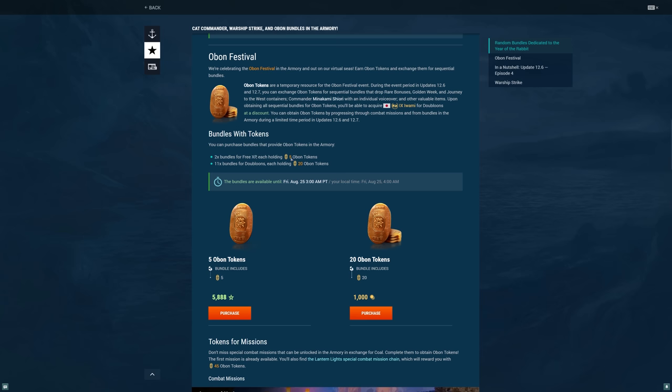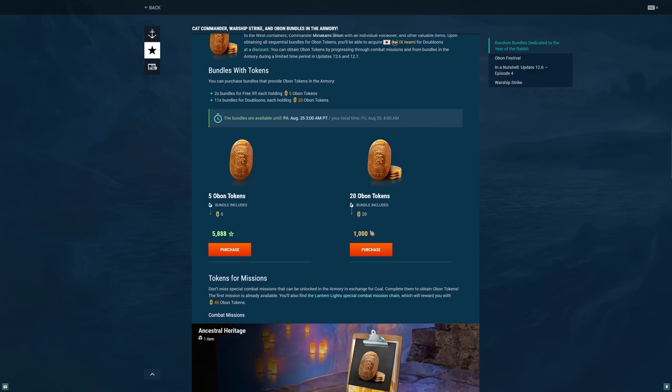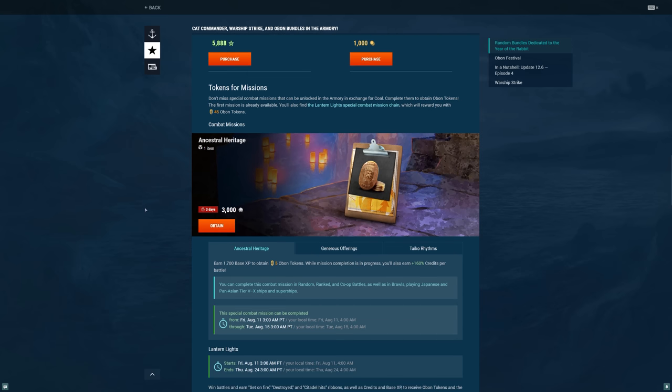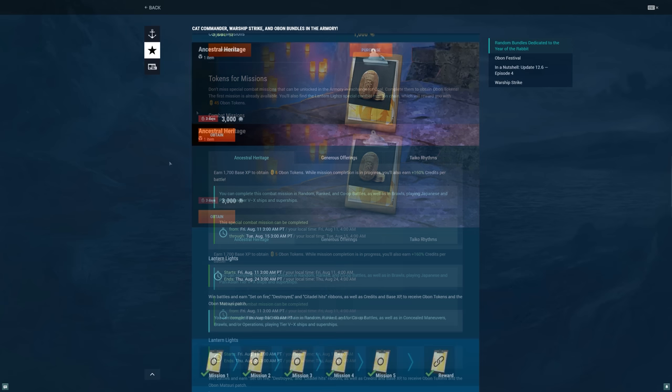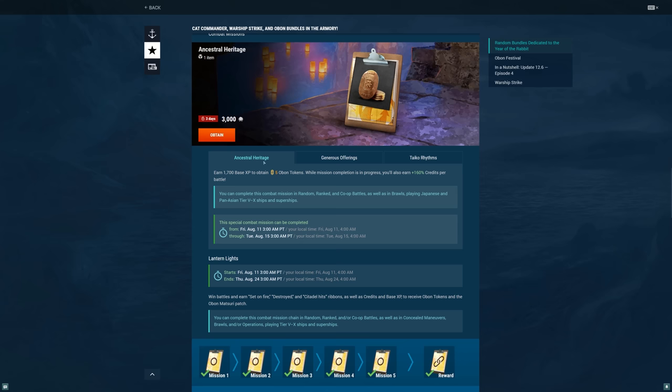First up, we're going to have two bundles for five tokens each, and that's going to use up some free XP. The other bundles are going to be doubloons, so we'll ignore those since typically that's going to cost real world money. Next up, there are tokens for missions, meaning you have to complete combat missions to actually gain those tokens — that's another 45 tokens. The last way to gain tokens without spending money is to use some purchasable missions, but they've got a pretty strict time limit. This first one, you only had three days to get it, so you've probably missed out on five already.